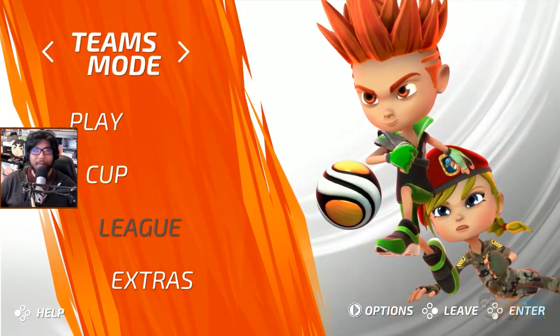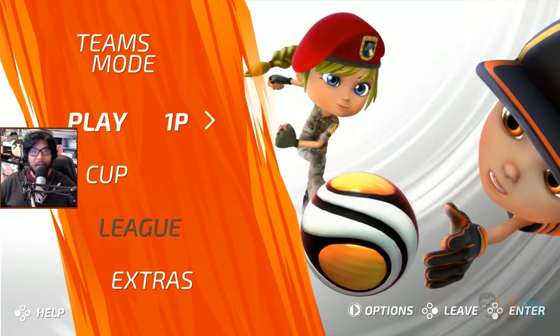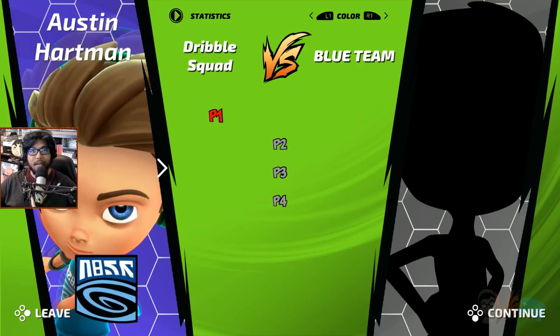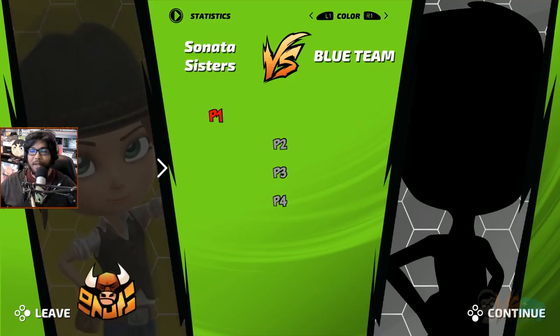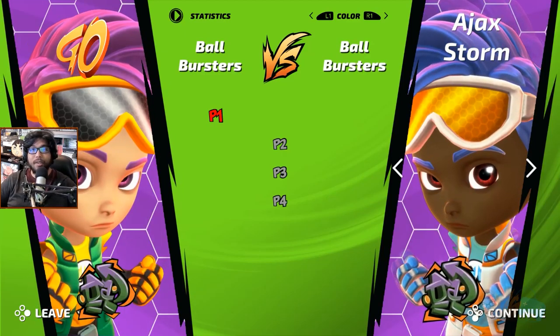Let's try this out and then play a little bit on these other modes. Cup play — CPUs, cups. There are teams to choose from: red team, ball bursters, monk asses, blazing aces, dribble squad. Some are locked. Bottom right looks like the NBA Bulls logo. There's a lot of things to unlock.